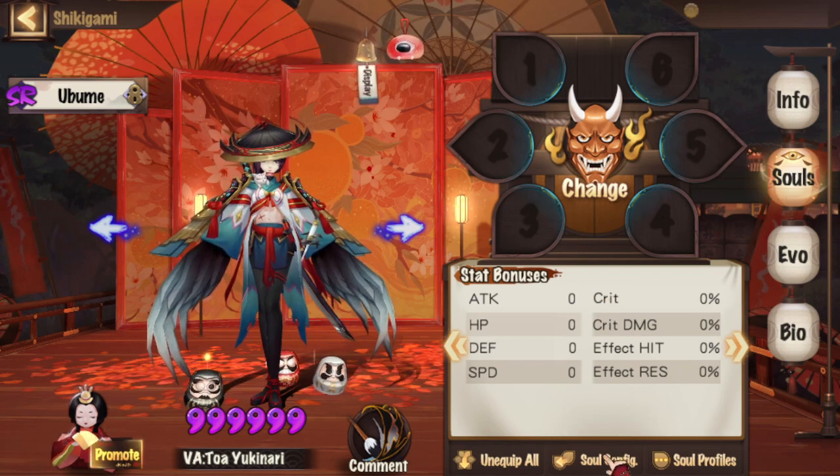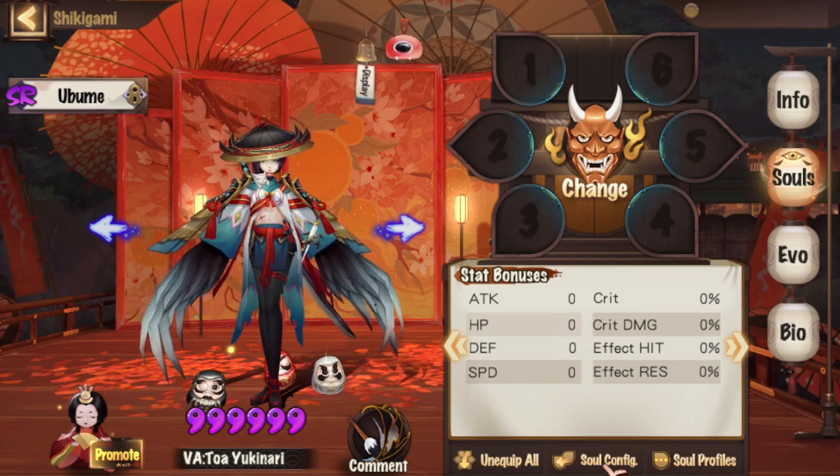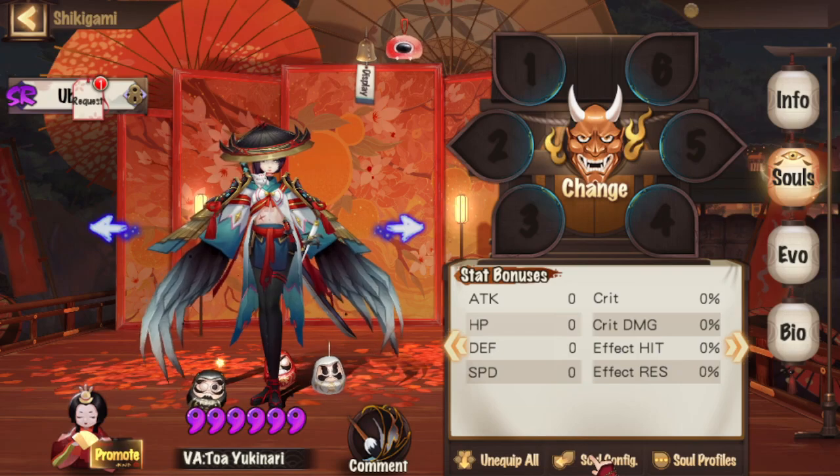To access the Soul Calculator, you will need to click on your Shikigami page, then navigate to the desired Shiki and access its soul details. At the bottom, there is a button called Soul Configuration. Click on that to bring up the Soul Calculator interface.